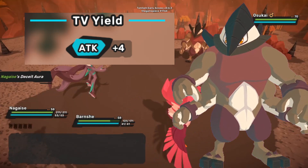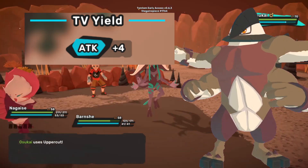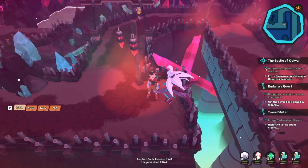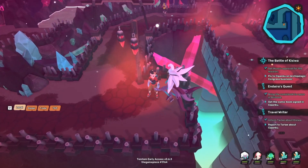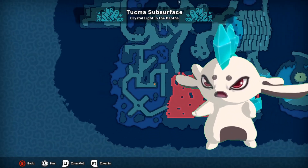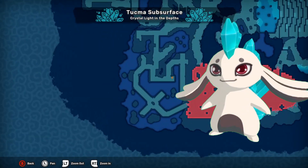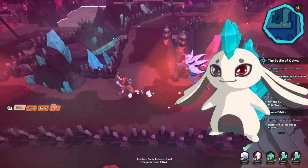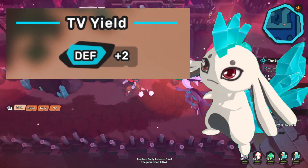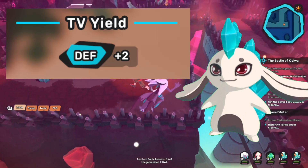The Temtem you're going to want to bring along to farm Osukai is Kinu or Ukama for survivability or taking them out faster. Moving on to the defense stat, you're going to be farming Lapinite in Tukma in the mines. Just south of Tukma at this location, it can spawn both Lapinite and Crystal Gialis, but Lapinite spawns at an 85% rate and will give you two defense TVs each, meaning four defense TVs total with the protein equipped.